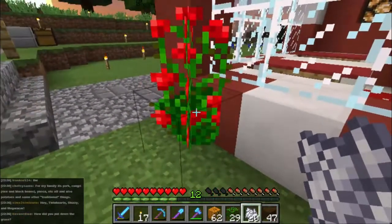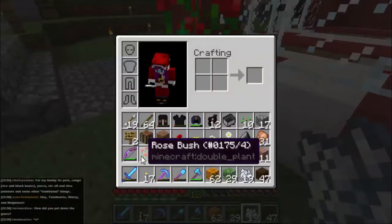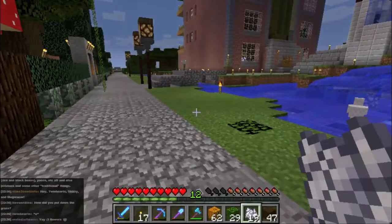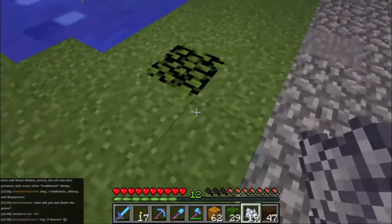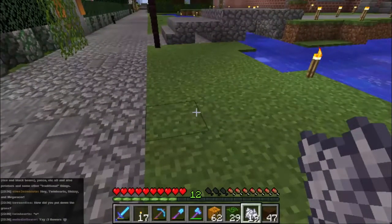Something worth knowing here: if you have a too-high tall plant and you bone meal it, it gives you an extra too-high tall plant. I want to do a seating area here. For my family it's pork, kongiri, yucca, etc. Oh, that sounds fantastic - can I eat at your house? Seriously.